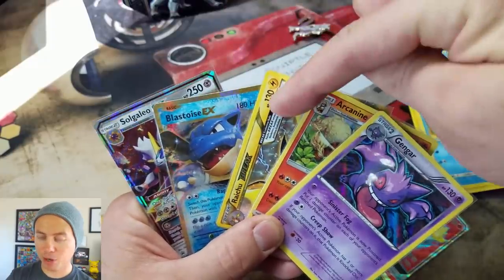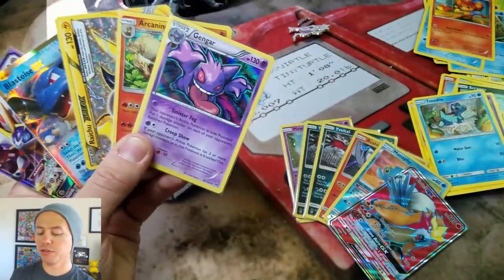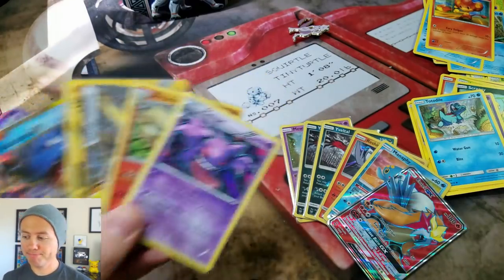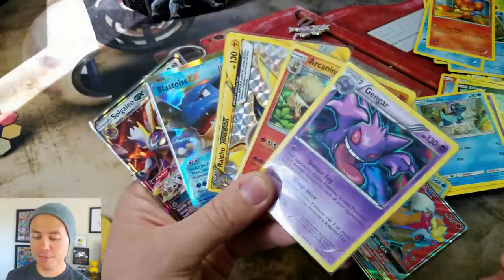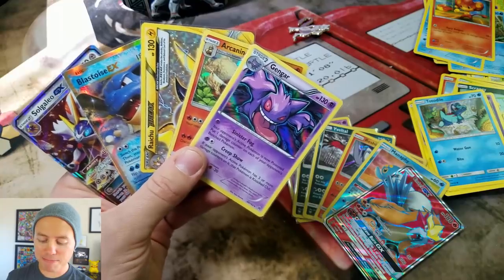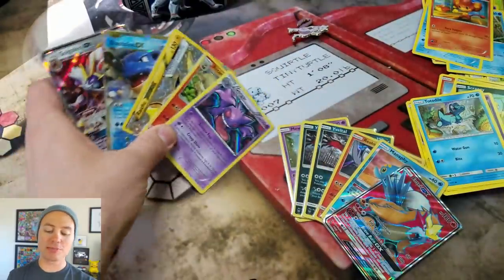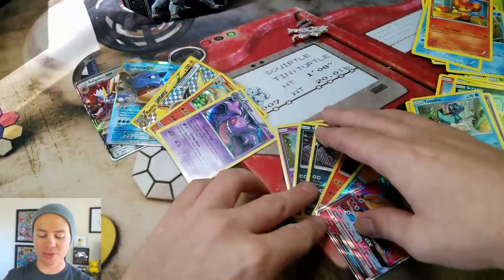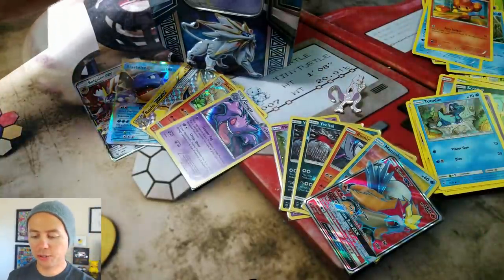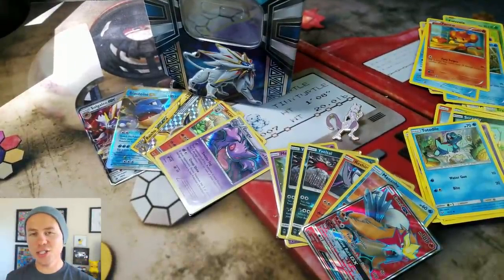We only got one ultra rare but four holo rares and one promo card from Mewtwo — a GX, an EX, and a Break on the Solgaleo side. So it's five goodies compared to six goodies. On a points scale, you guys have got to let me know who you think won this battle — was it Mewtwo or the Solgaleo tin?